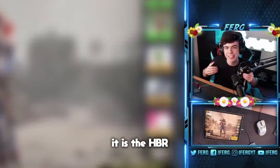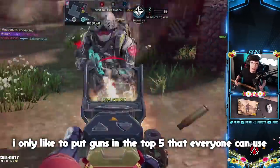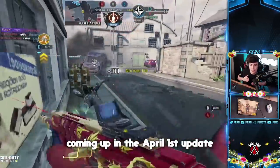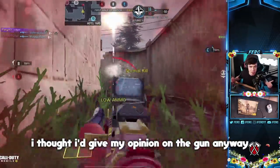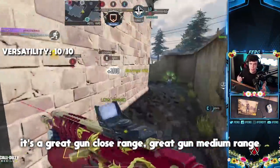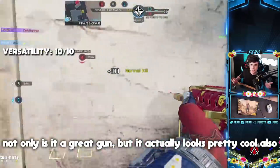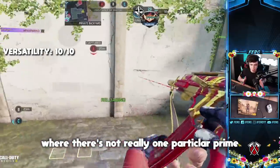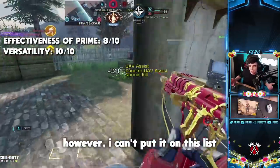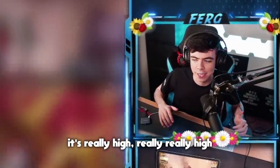Coming in at our second honorable mention is the HBR. The reason it's not in the top five is that I only put guns on this list that everyone can use, and not everyone can use the HBR currently since it's not released for free. If it were on this list, I would honestly put it at number two — its versatility hands down is a 10. It's great close range, medium range, and long range — better than the KN44 for sure. It also looks pretty cool. For effectiveness of prime, similar to the KN44 there's no single prime area, but given how good it is everywhere I'd give it an 8, putting it at a total of 18. However, it's essentially a pay-to-win weapon at this point.